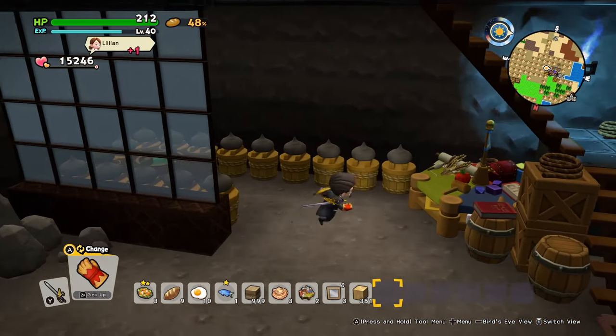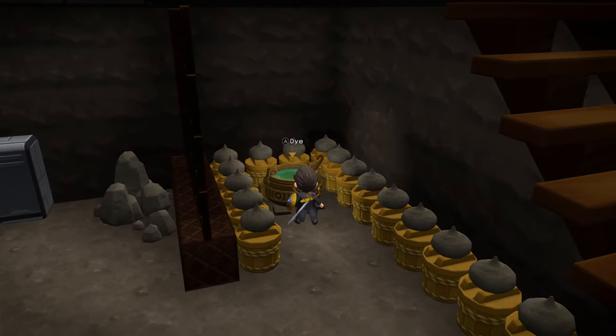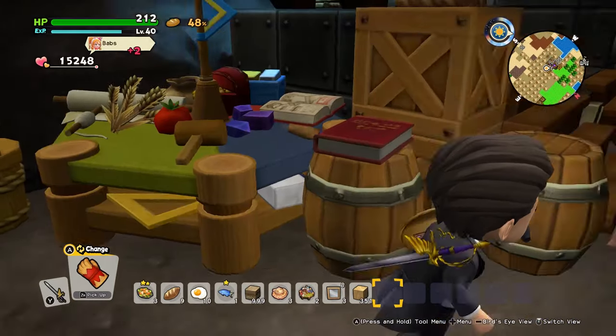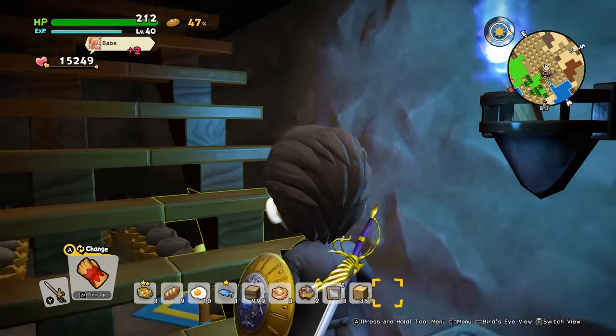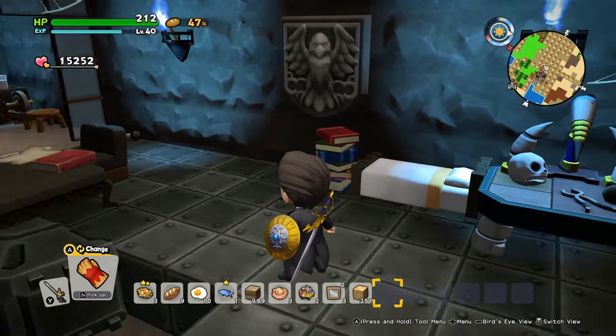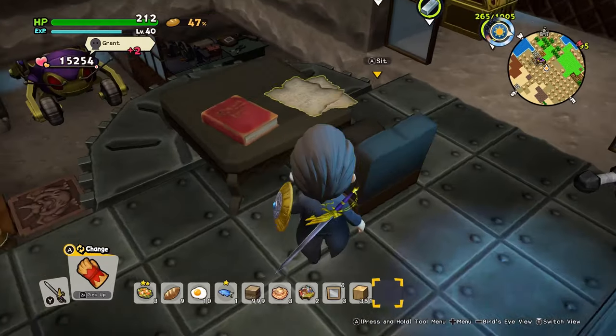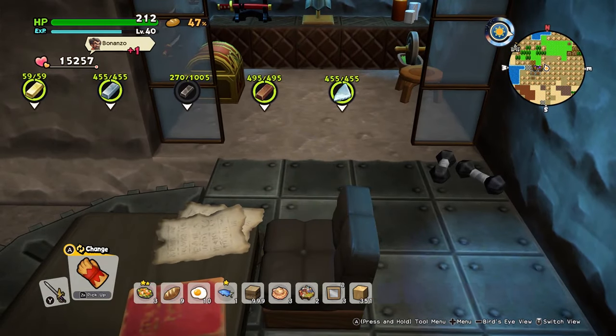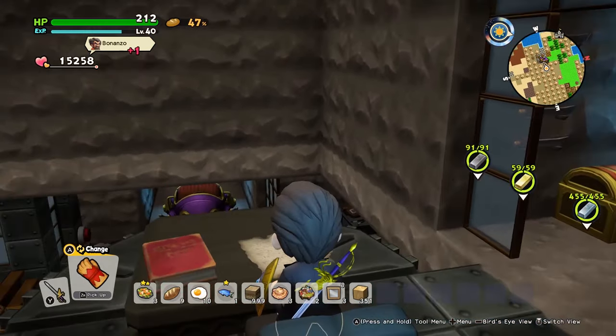Here we have the stain extractors and our builder's table. And then we have a little more of the Batcave feeling. I don't have a Bat-computer, so I have this little desk with some notes and books, and here my character can sit and brood if he wants to.